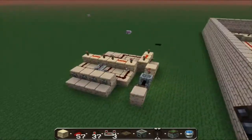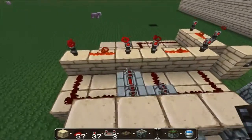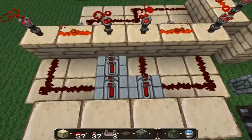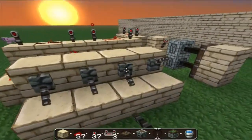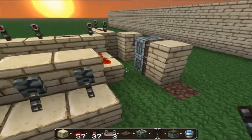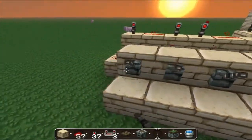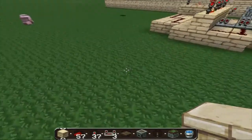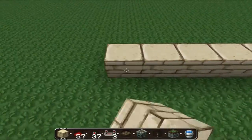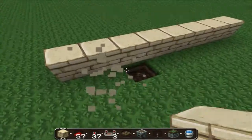Now over here I have a quick 4-block one, and this is nothing special — just when all these levers are down, the pistons retract. Now let's start creating this. First off, we need a place for the levers to go.